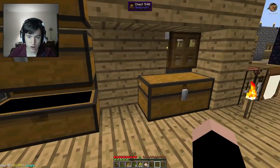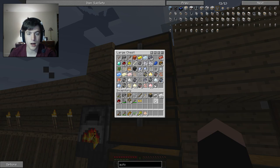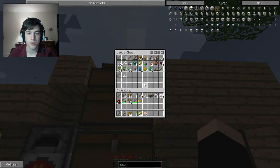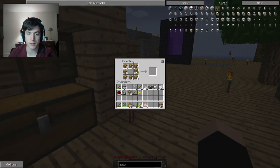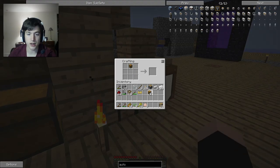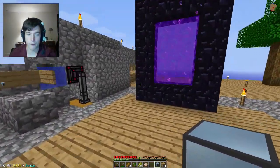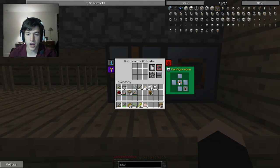I already have tin, I just need a chest. I'll just make some more because I've got a ton of wood on me. Autonomous activator! And then I can just put it over here and hopefully turn it to face the other side. Or not.